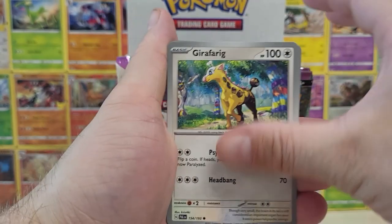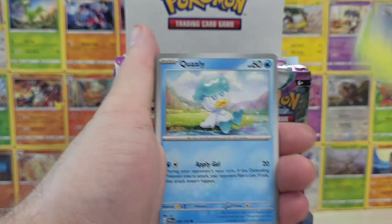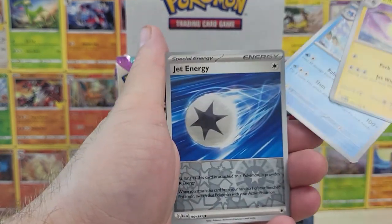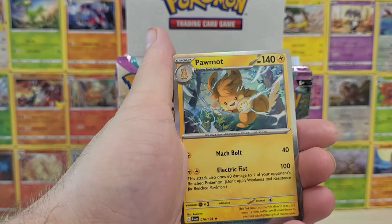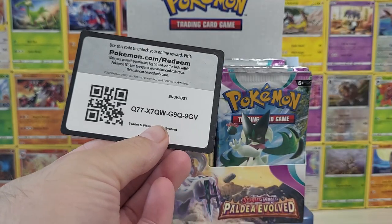Are we going to get first pack magic here? I always put my trainers to the side. I don't know if you guys are weird like me, but I collect. I usually do my best to save all the trainer cards just because I find a lot of people in the community end up needing them. Oh, we already got a code card.